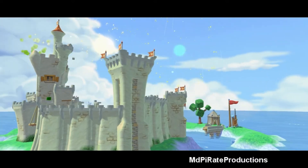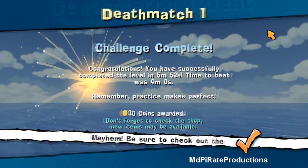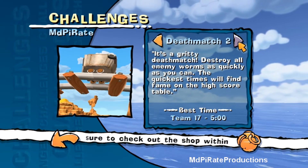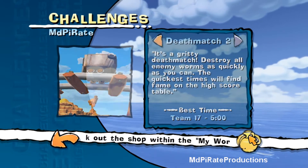Woohoo, we have a winner! And that one — we made a few mistakes, we should have done it a lot quicker than we did. But it gives you a lot of health so they're obviously trying to say it's quite an easy one. Death match 2, five minutes. Did we beat the last one? No. Let's go.